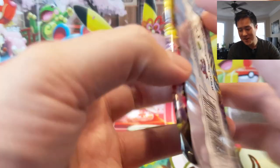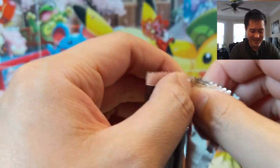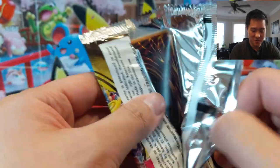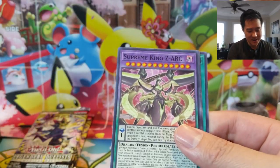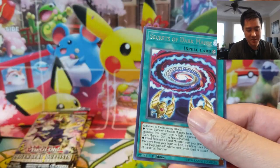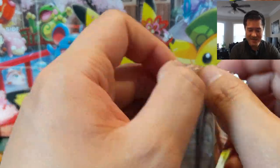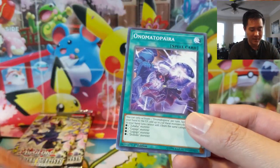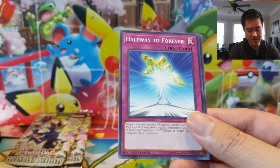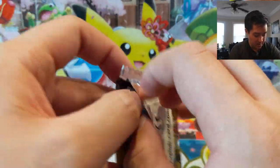We don't do too many Yu-Gi-Oh openings but when we do, we do it right — getting those chase cards! I'm always excited to open new Yu-Gi-Oh sets, but when there's nothing too crazy in a set it can take the thrill out of it, especially since we don't play competitively. But this one doesn't fall in that category. Magician Soul, Neospatian Aqua Dolphin — so there is hero support in here. We got the Elemental Hero Sunrise and the Aqua Dolphin.